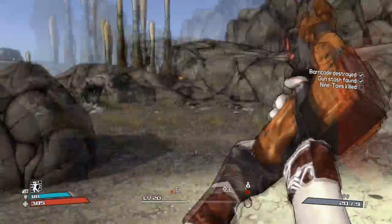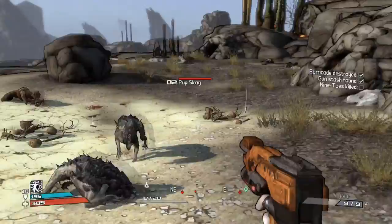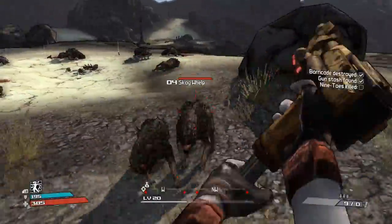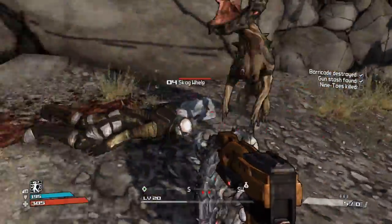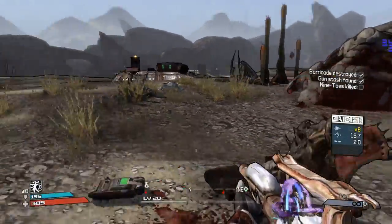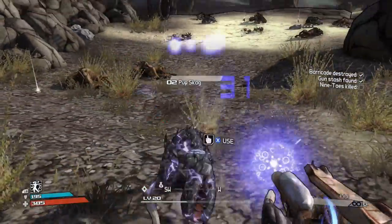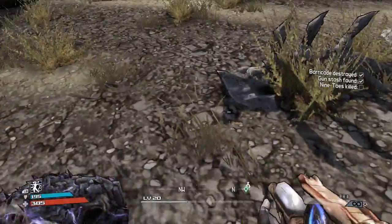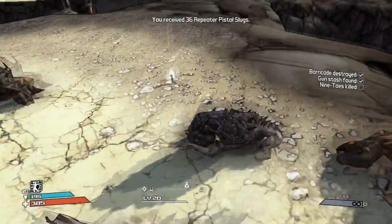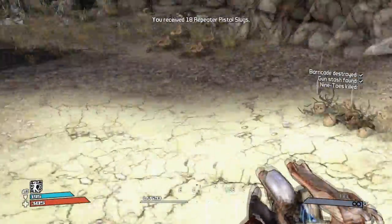What you're going to want to do is basically bull rush in. You do not want to fight on that bridge because you will fall down. You just want to keep moving. You do not want to get cornered. Like I said, she burns ammo like crazy. We got some repeater slugs — they will usually drop ammo, so ammo is not necessarily a bad thing.